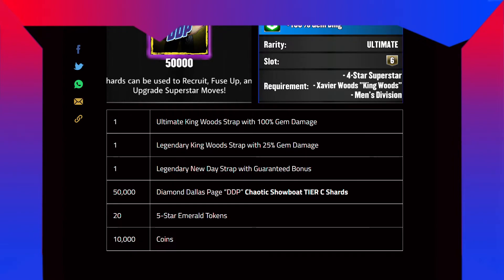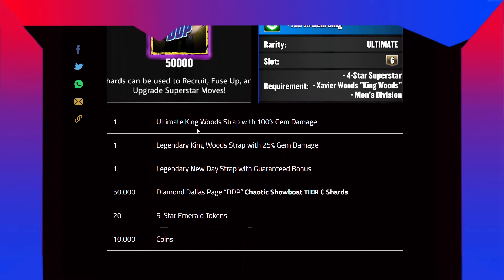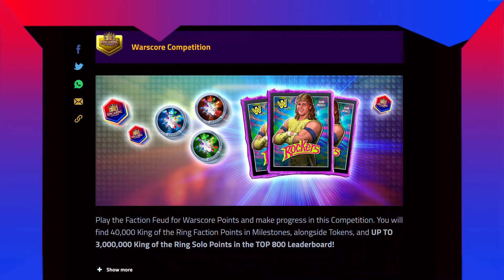Also in the top 100: 1 legendary New Day strap with guaranteed bonus, 50,000 DDP chaotic show bot TSE stars — I don't know why that makes sense — 25 five-star emerald tokens, and 10,000 coins. Now moving on to the world score competition.